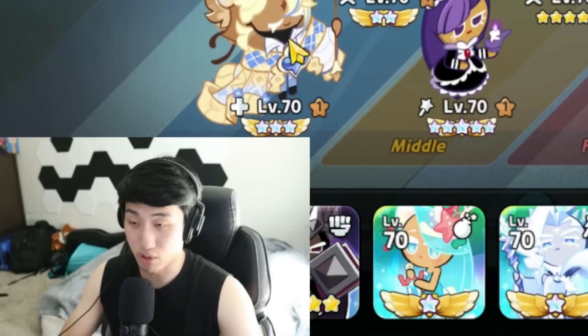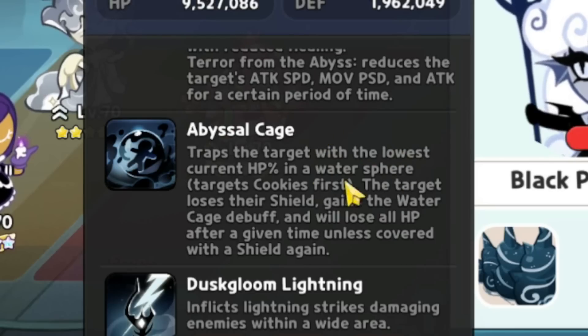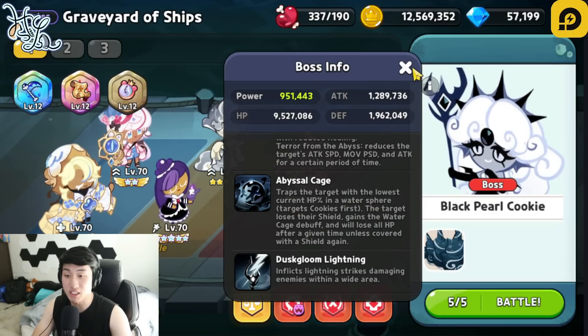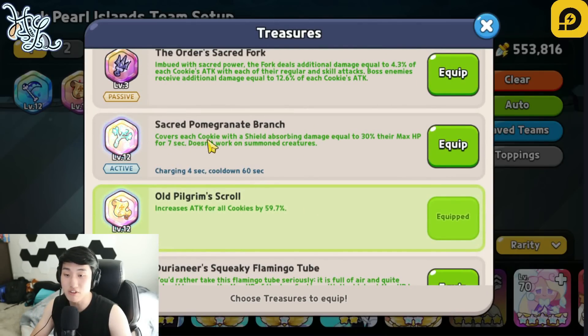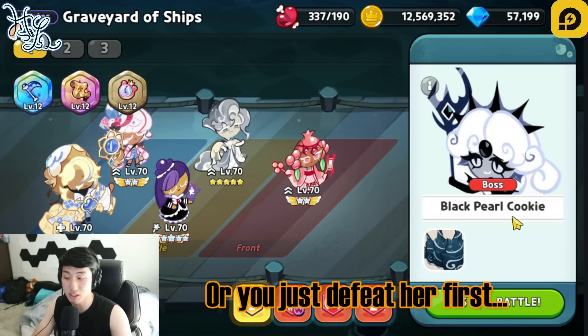Another tip for anybody who does not have Pure Vanilla: Black Pearl has a skill that puts one of your cookies inside a water sphere. If you don't have Pure Vanilla to shield your cookies, you can use a treasure called the Sacred Pomegranate Branch. This will cover each cookie with a shield absorbing damage equal to 30 percent of their max HP for seven seconds — so definitely take this treasure and use it against Black Pearl Cookie.